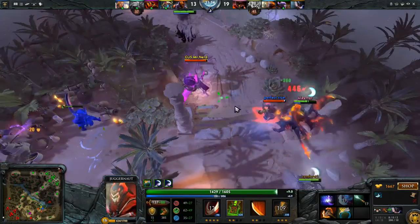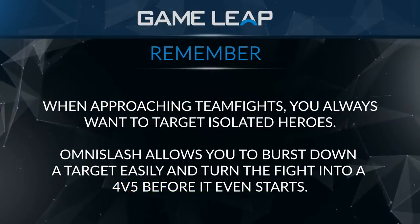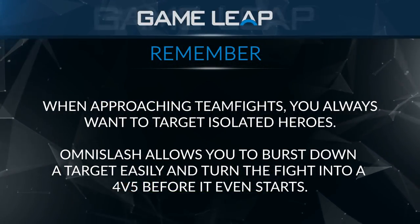You initiate on their core, you initiate on the support in the back, utilizing your ultimate and simply blow somebody up. If that's ever an opportunity, that's one of the most important things you can do on the hero, so that's something you always want to look out for.